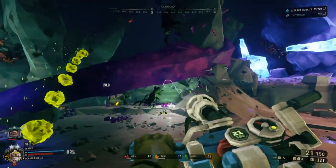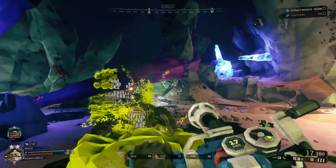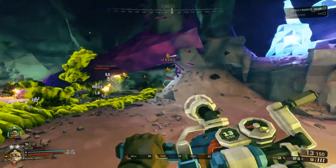Hey everyone, Richard here, and today we're going to look at the Corrosive Sludge Pump, the fourth and final weapon added in the Rival Incursion update.